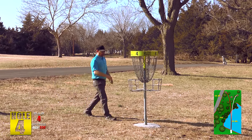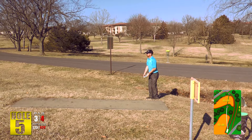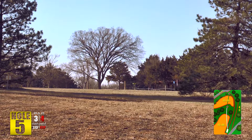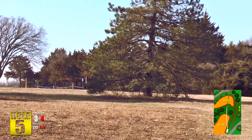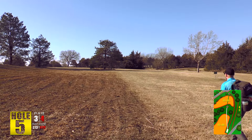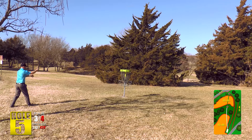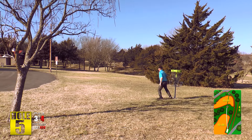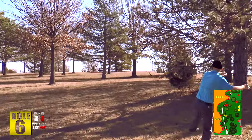Hole number five — there are a couple of different ways to play it. As you can see in the description, there's an OB patch, safe grass, and then another patch of OB. It's a par four playing 420 feet. Usually where you see the orange is going to be all tall grass, but the city went ahead and burned it so it's nice and lush for the events. That's all going to be OB, and the basket sits about 28 feet from the OB and about 28 feet from the road, with trees on the right side also being OB — it's a course divider hole.